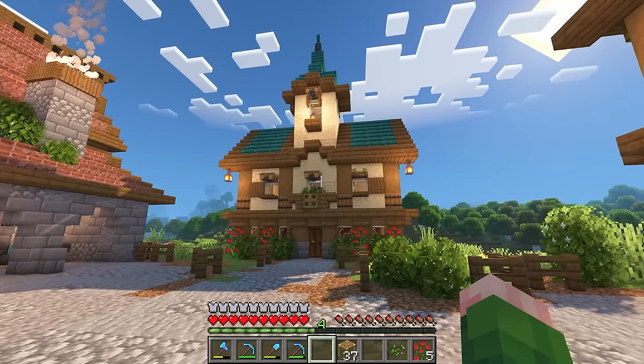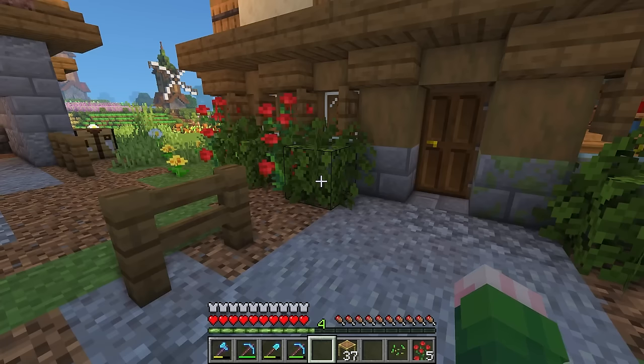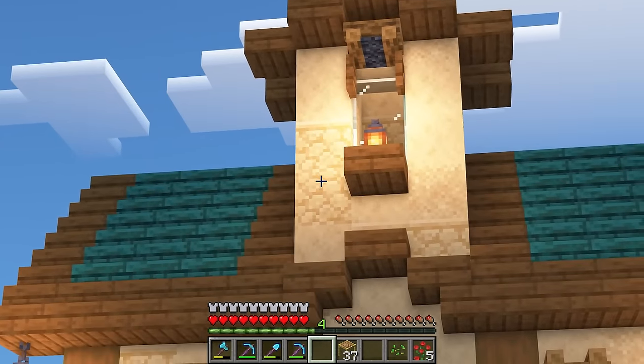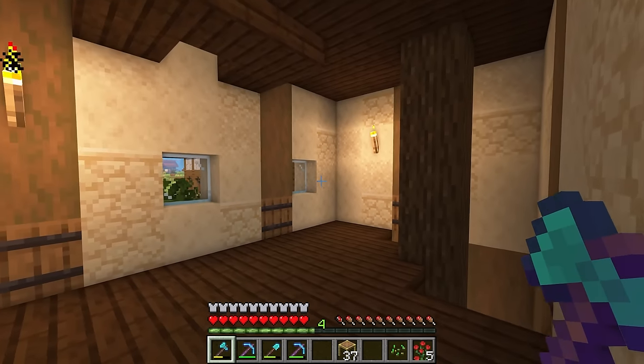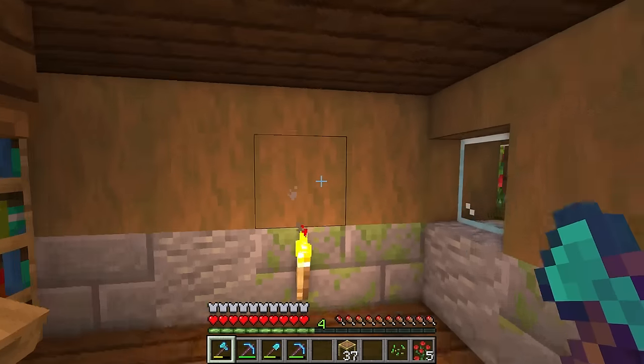There we go — all the detailing is pretty much done. I pretty much just finished it by connecting the pathway and adding a couple leaves, flowers, and lanterns. I also textured a little bit more of the tower because it was looking pretty flat. That's all it really needed. And of course, the inside isn't really complete yet because we're still waiting on getting some more villagers in here — so that'll be another project for another day.